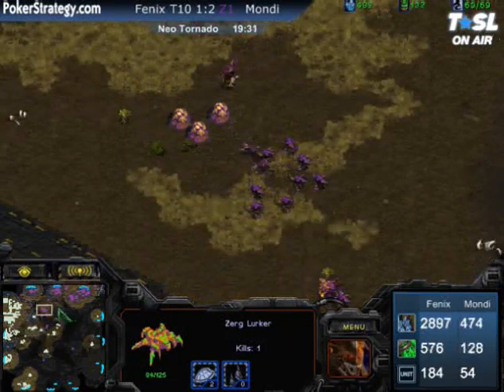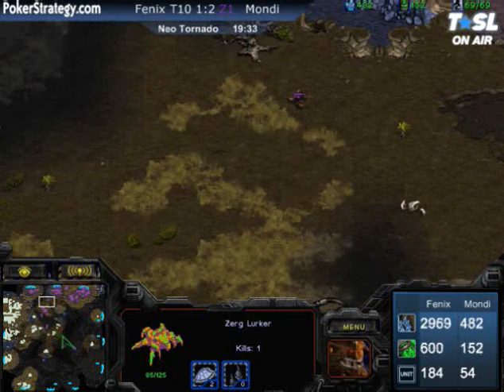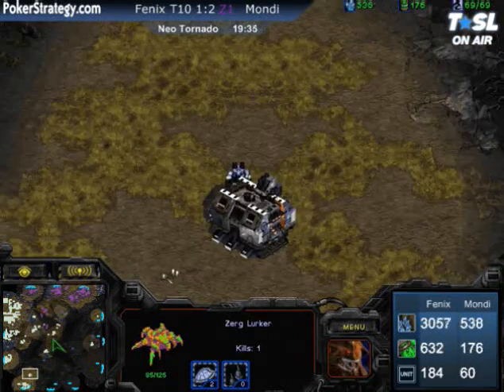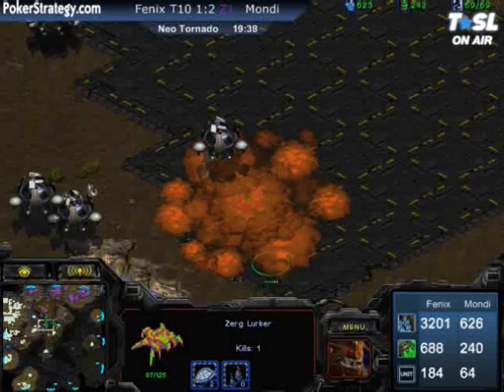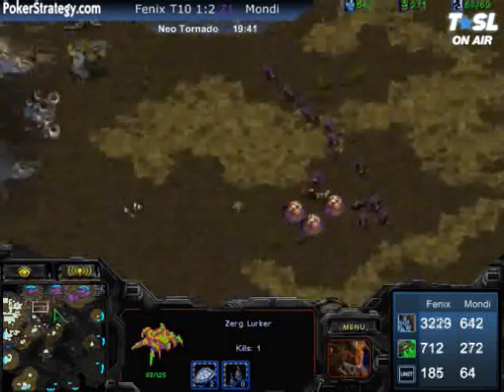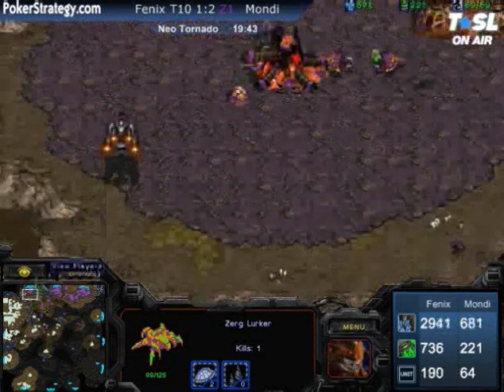When you're low on economy, those Hydralisks with range and speed can be very effective, especially when combined with plague. A wonderful reference game is Hwasan vs. Luxury on Destination — a beautiful example of Hydralisks in action.